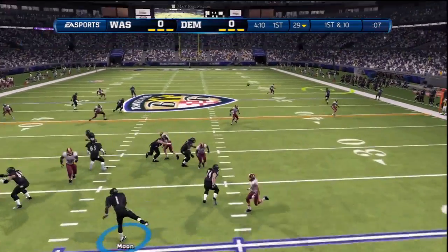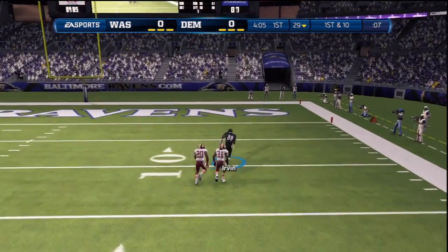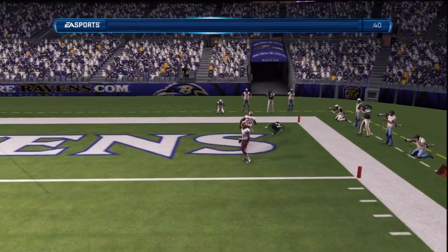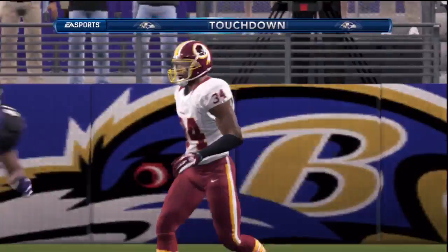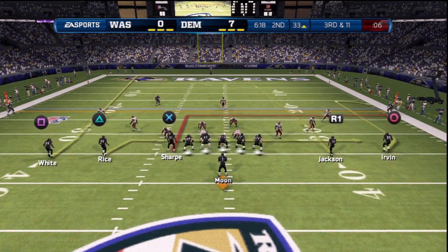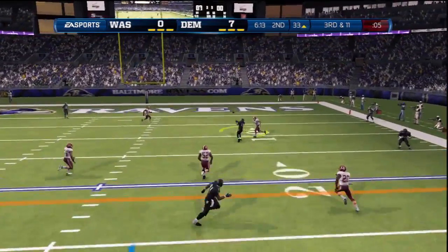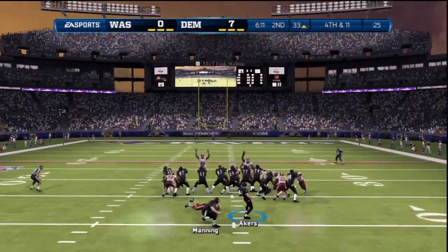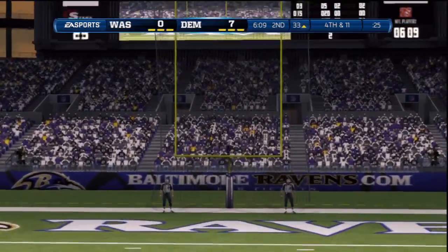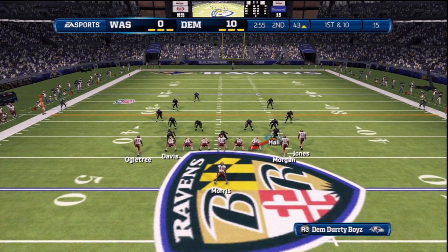Very first play of the drive I hit Michael Irvin towards the sideline. Redskins safety Tenard Jackson misjumps the pass and Irvin would go on to take it all the way to the house for the first touchdown of the game. So early on I take a 7 point lead. After forcing the Redskins with another 3 and out I was faced with a 3rd and 11. I see Deshaun Jackson open running towards the end zone however he could not hold on to the ball, leaving fantasy David Akers with a 50 yard field goal attempt — the kick was up and good right down the middle, increasing my lead to 10.